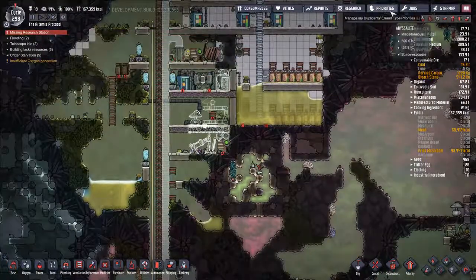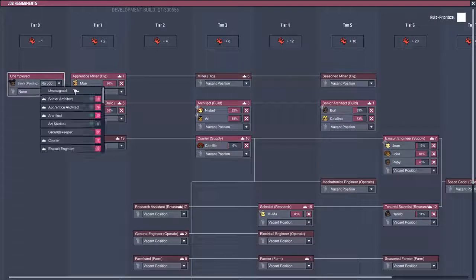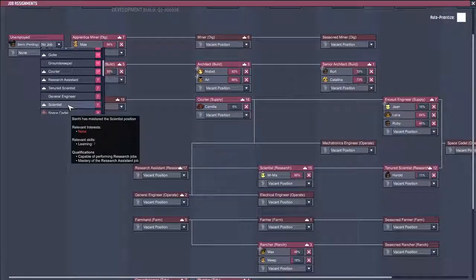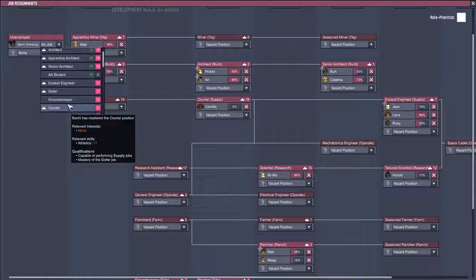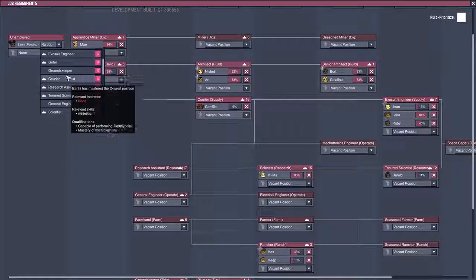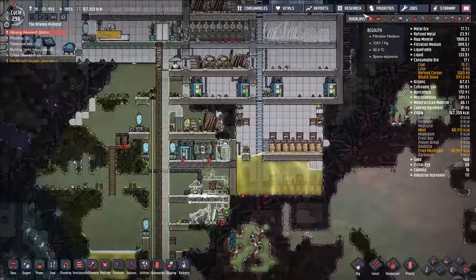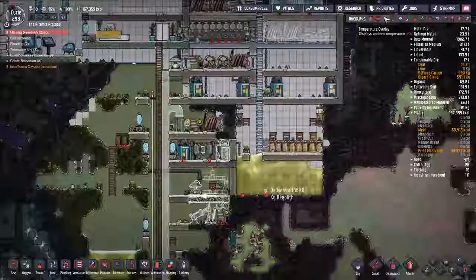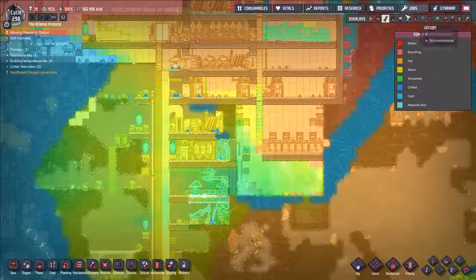Jobs mastered. Here you are — Banhee. I'm going to stick you on groundskeeper. The more plumbers I can get, the better. So we want this temperature to kind of equal out. We'd like this stuff to get a little bit warmer before we start running it through a water sieve, which means having it come into contact with this hotter stuff up here.